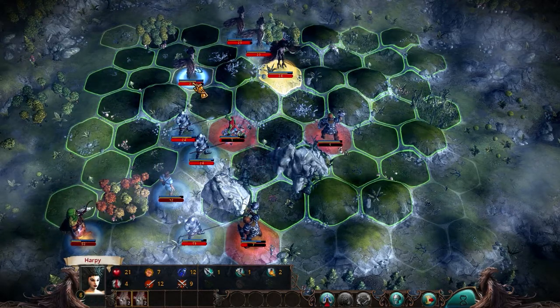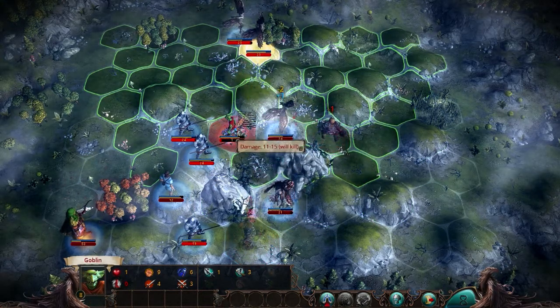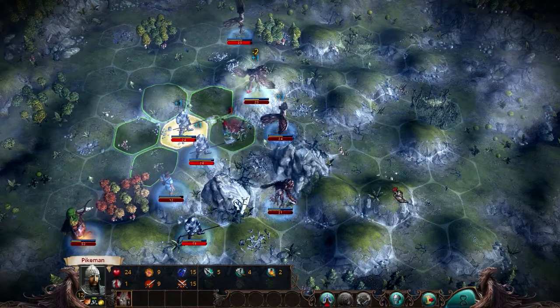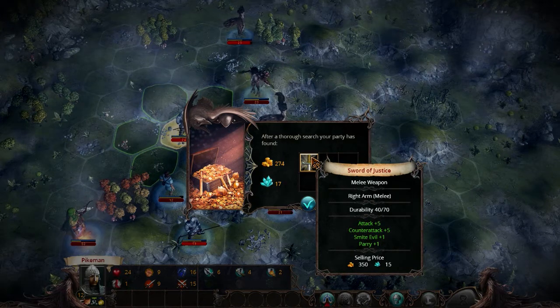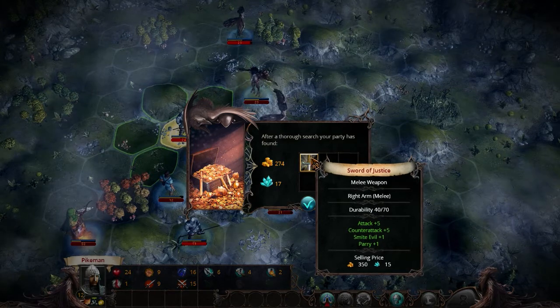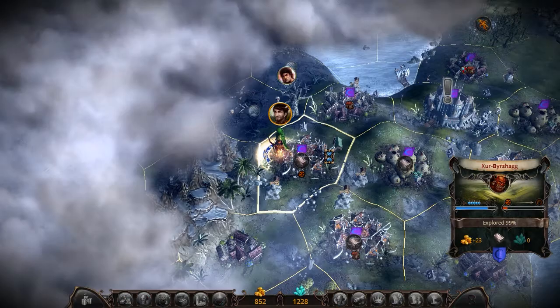Who needs the levels? You definitely do. Why aren't you attacking? There we go. Radiate gold. Leveled up. Sword of Justice. Parry one, Attack five, Counter attack five, Smite Evil plus one. Not bad, but not fantastic either. I really like First Strike over that. Golden Encompass increased by two.